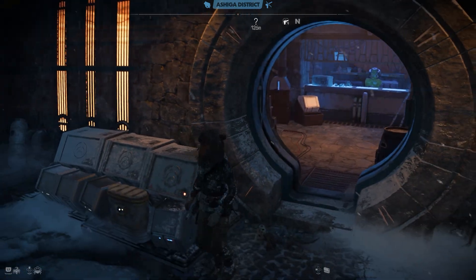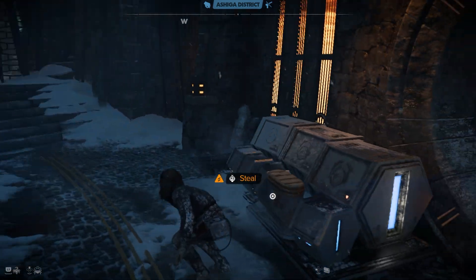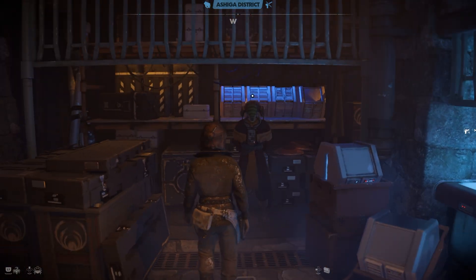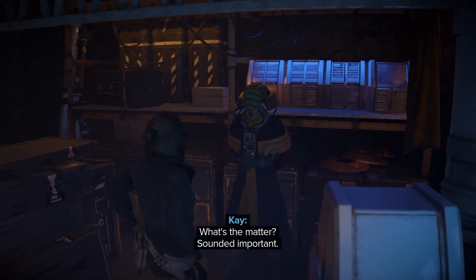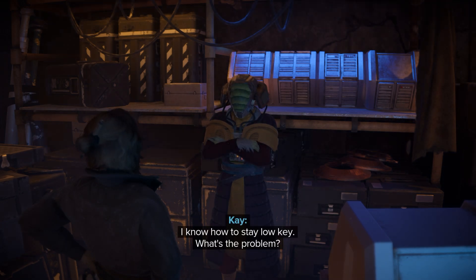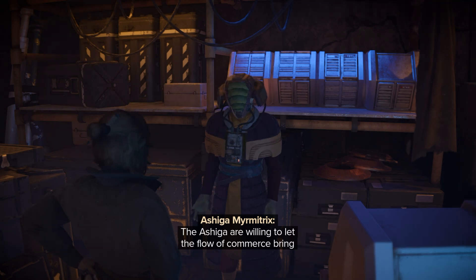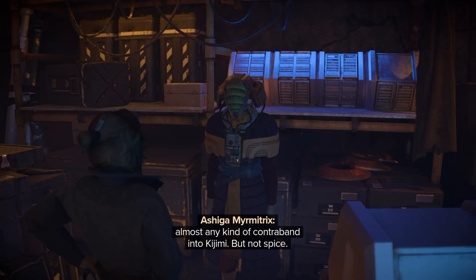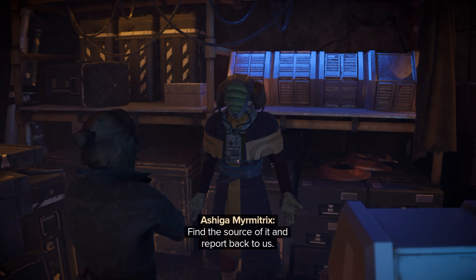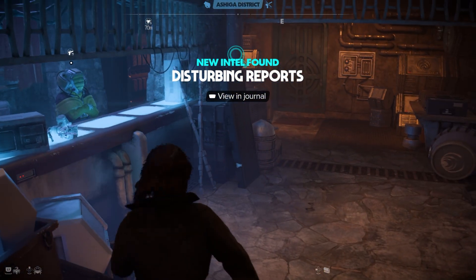Weapon vendor here. A little bit of thievery. There is a delicate matter we need you to look into, and you must be discreet. I know how to stay low-key. What's the problem? We've heard disturbing reports from the black market. The Ashiga are willing to let the flow of commerce bring almost any kind of contraband into Kijimi, but not spice. Dangerous stuff. What do you want me to do? Find the source of it and report back to us. I'll see what I can find.